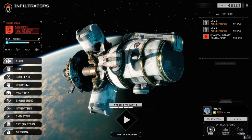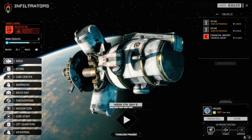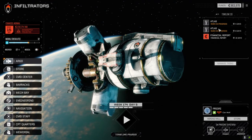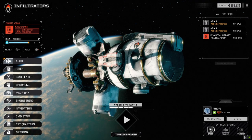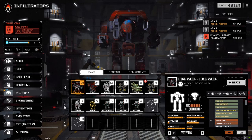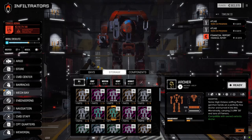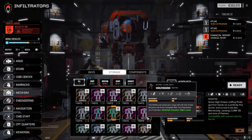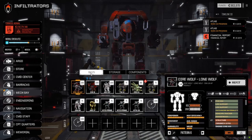Welcome back to another episode of Infiltration. Last episode we picked up a couple of Atlases — you can see in the top right they're still under repairs. We went to the mech bay and checked storage. We've only got the Ryokan and the Archer left; I sold everything else. We had three Grand Summoners and the Orion — sold all those, made close to eight million.